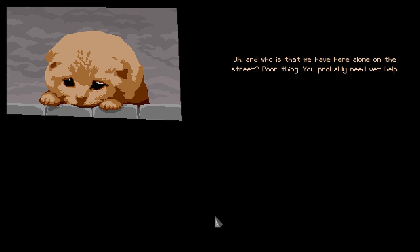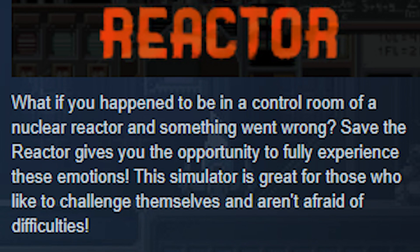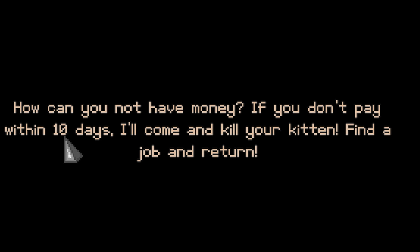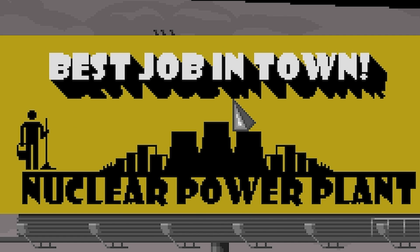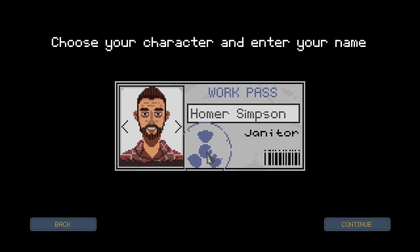The Steam page pretty much says this is like a stress-inducing game and the main selling point is it being nearly impossible to complete. And wow, we've just saved a cat. It didn't have it. The vet says if you don't pay within 10 days he'll come and kill your kitten. Okay, so that's why we've taken on the role of the nuclear power plant operator. I'm going to pick the one that's most like me - the only one with a beard. We are a janitor, by the way.